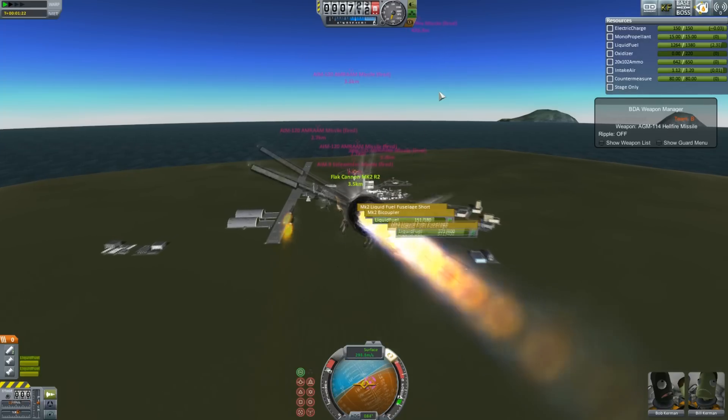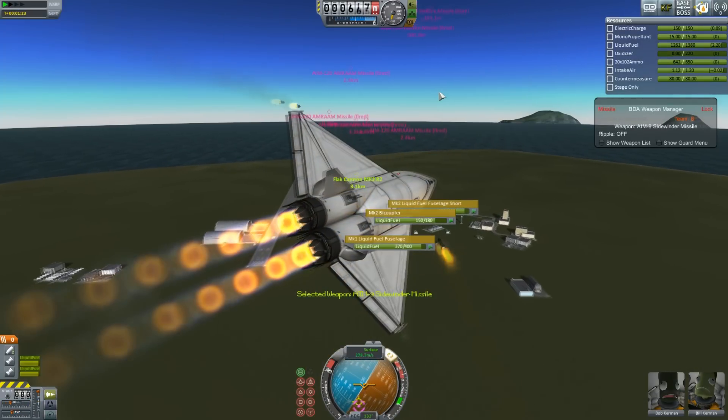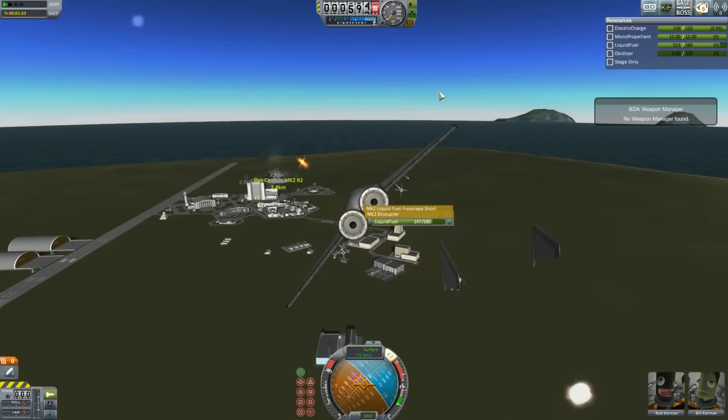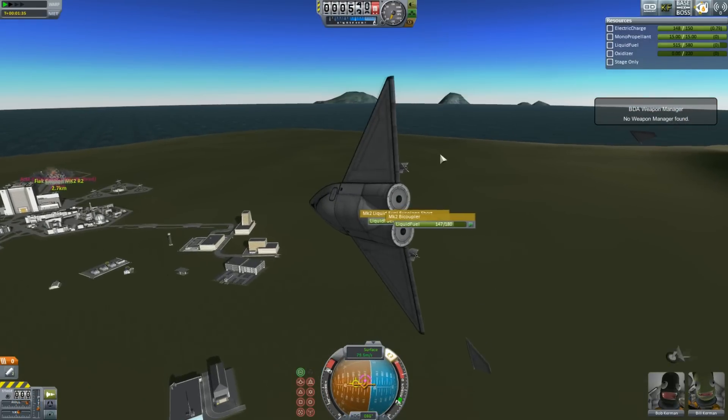The first one is BD Armory, the mod that adds all the guns and missiles and the ability to fight — the little things that make AI turrets work and AI planes. That's obviously quite a big one.